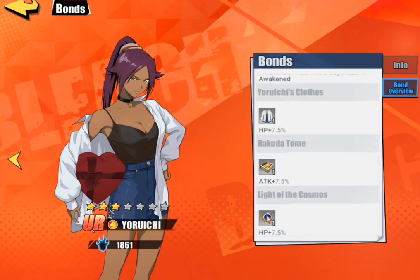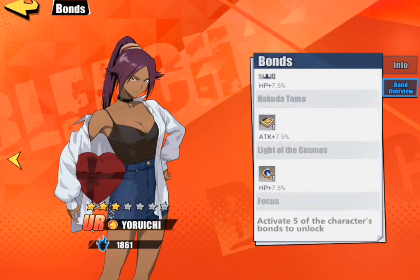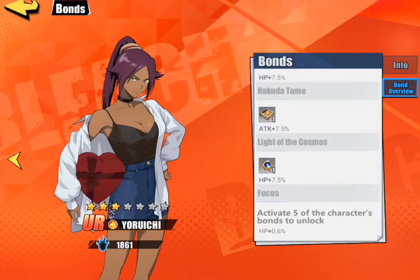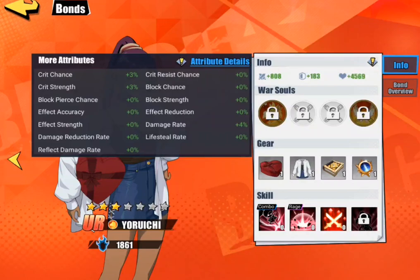So HP attack HP — interesting. I'm not a big fan of the 4 HP to attack ratio, but let's take a look at focus: HP. What are we missing? Crit chance — looks like she does have crit chance built into her kit, so it's going to go up. Numbers are looking pretty regular. Crit strength as well.